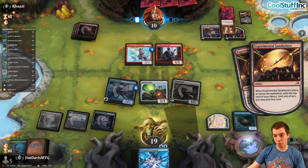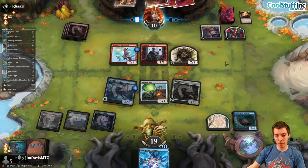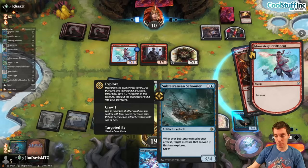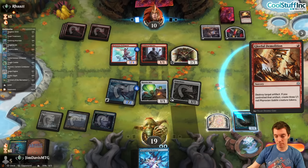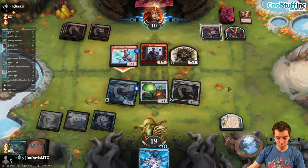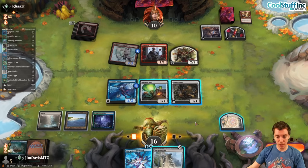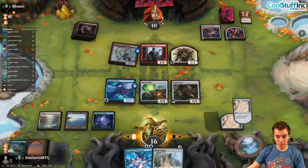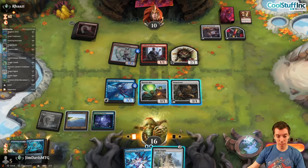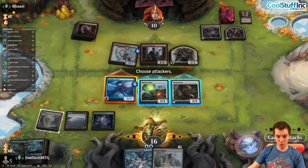They hard-cast the Synthesis for three, make a token, and hit a Demolition — so they'll have an army of little guys. A flyer in the air is going to kill my Schooner — that's pretty good. We've got some work to do. We've got a Myrix and a Map, and now a Surge Engine. Fire up the Map, see what happens. Map reveals Zoetic Glyph — keep that on top, attack for three, play Surge Engine.